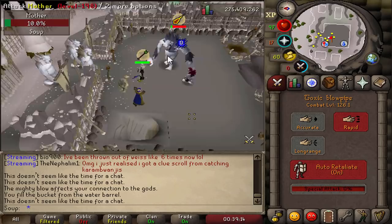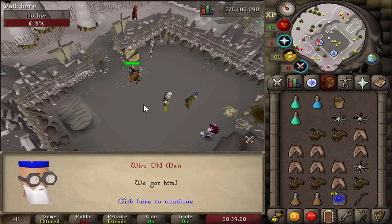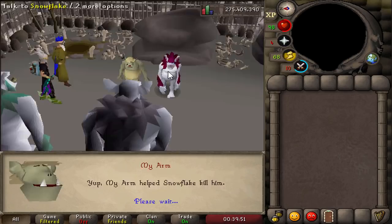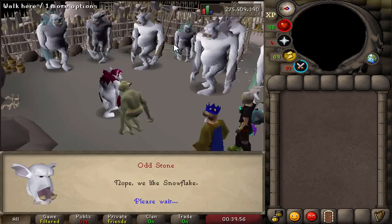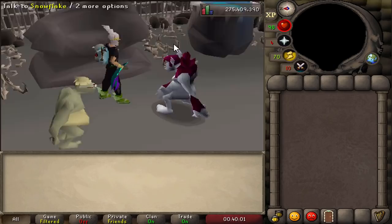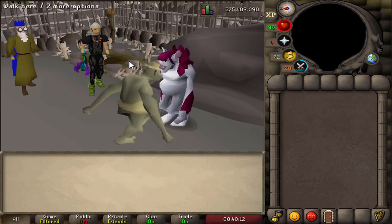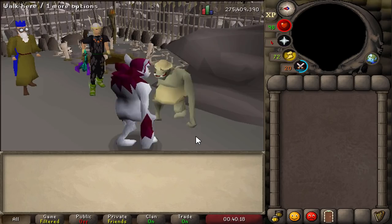After the fight, talk to Snowflake. Turns out Mother was the father — confusing, but okay. Snowflake is now the leader of Weiss. Go through the cutscene and dialogue. My Arm and Snowflake get married — husband and wife. They're even dancing together. It's adorable, if a little awkward.